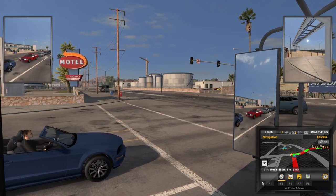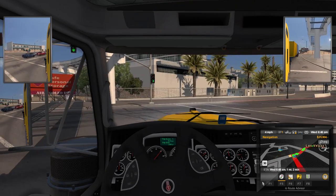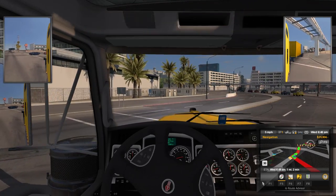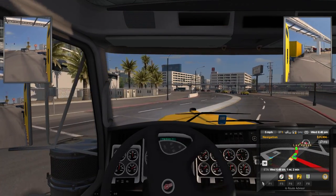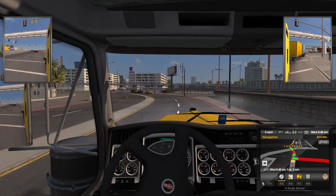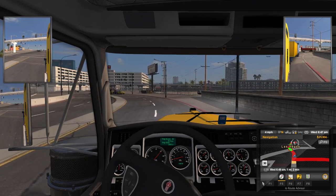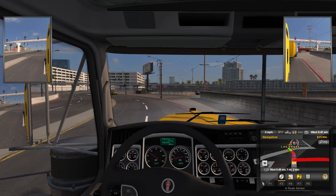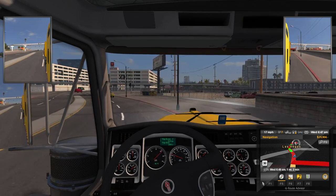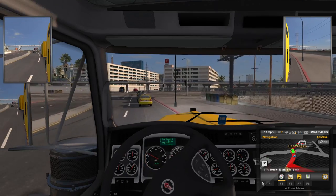Oh, that bus better not — all right. So we are here in Vegas, our delivery is right up here. I'm taking that wider than I need to. Do some shifting — and is this another light? I was like, why is this taxi stopped? Didn't see the other cars.